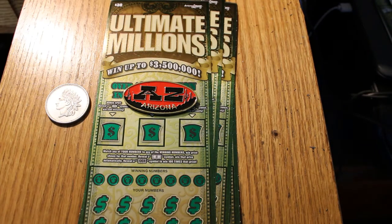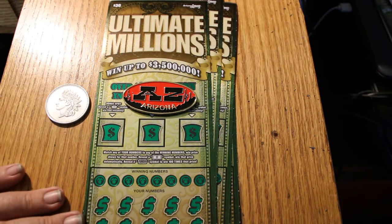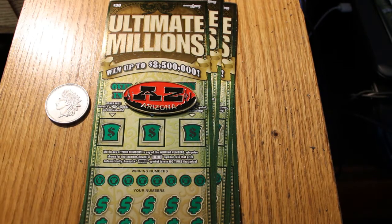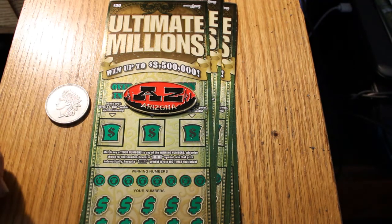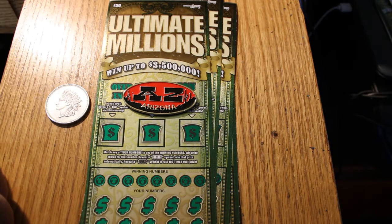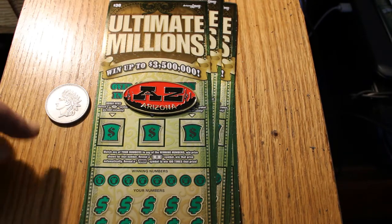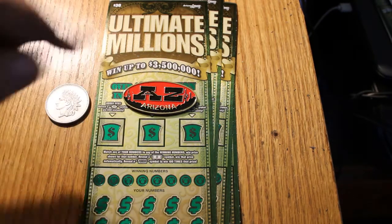Hello, YouTube. AZ Scratchers here with another scratching session. I've got in front of me four of the $30 Arizona Lottery Ultimate Millions tickets — a ticket that has treated me very well recently, just a few days ago. The winning symbols are a dollar bill and the 100 times symbol, which I have yet to see anywhere on these tickets.